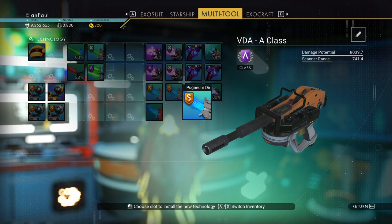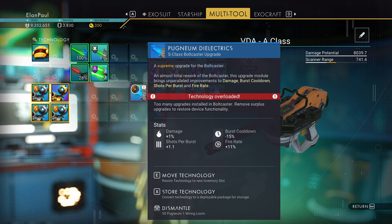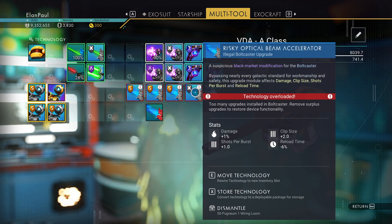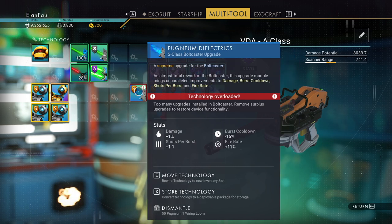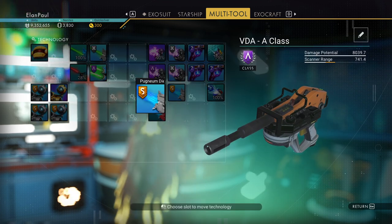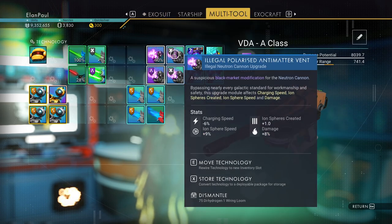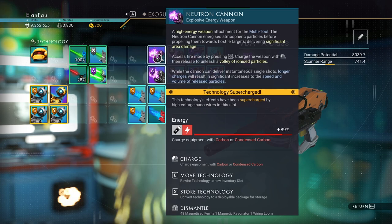I do have a Boltcaster on here. Let's compare. The new one is: plus 1 damage, 15, 1.1, and 11. The existing ones: 1, 15, 1.5, and 13; then 1, 15, 8.0 clip size, and 11; and finally 1, 1.0, 2.0, minus 6 reload. So we're going to get rid of that last one — it's not as good. The new one has negative 6 reload time but that one has negative 13, and it has a burst cooldown. I've got a supercharged slot here — I'm getting 8,000 damage out of this, so that's pretty good. This is a good unit.